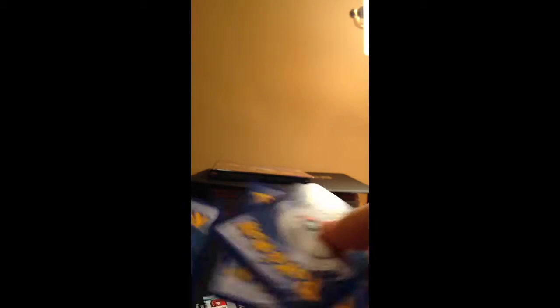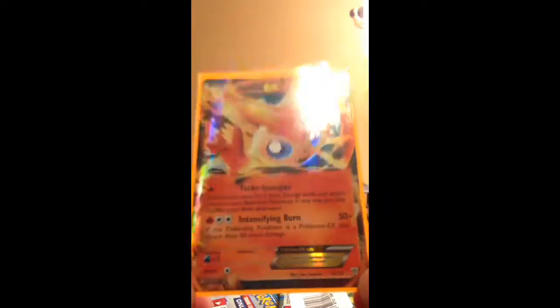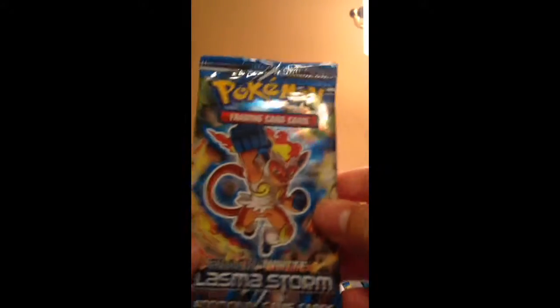So we'll go with the Plasma Storm packs next. I'll put it into its sleeve. So we have Thrinolite, Timbur, Sewaddle, Ampharos, Ralts, Durant, Palmpray, Trubbish, and the Foongus Reverse. And the rare — which I saw, I don't know if you guys saw — was Victini EX. Very awesome. I have a lot of these half-art EX's from Plasma Storm, and this one is up for trade. That was a really good pull.